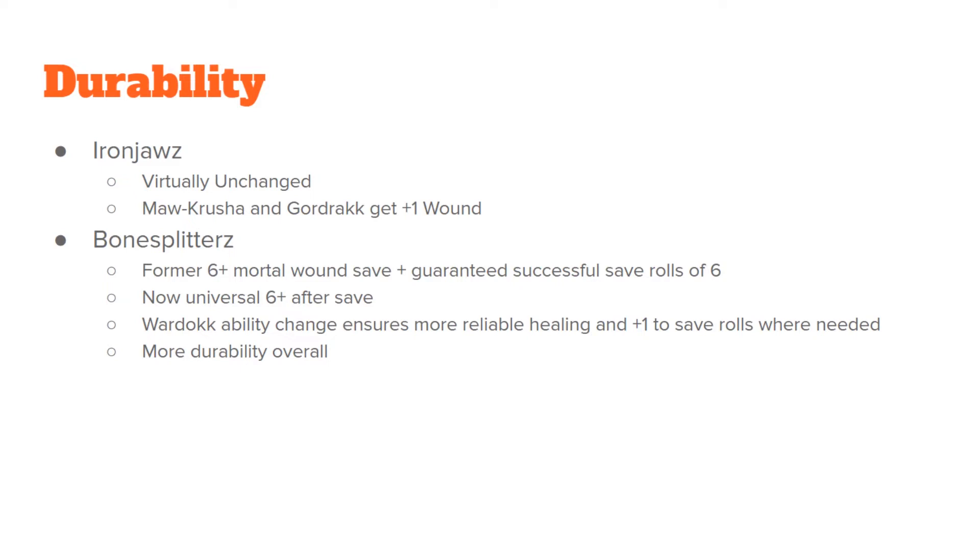The Bone Splitters, though, have notably changed. The way their glowing tattoos used to work was they gave them a six-up after save against mortal wounds, and if they rolled a six on their normal save roll it was always successful regardless of any rend. Now that normal save roll of six being always successful has just rolled over into an after save as well. So now you have a universal six-up after save, which actually translates to slightly more durability.